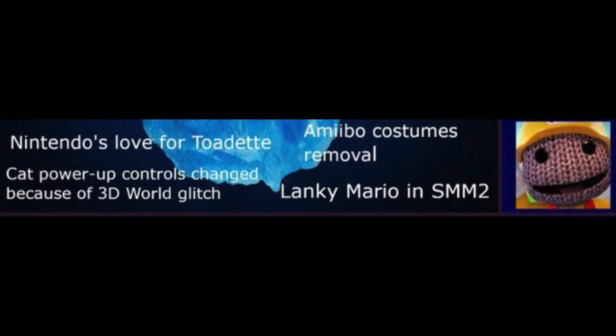Nintendo's Love for Toadette: This implies that Nintendo really, really likes Toadette, based on how much she has been used in games, especially in the Switch era. She's been in most spin-offs like Mario Kart 8 Deluxe and Super Mario Party, and she's also been making her way into main series Mario games — she's a playable character in New Super Mario Bros. U Deluxe and now in Mario Maker 2. I'm not totally disagreeing with that theory.